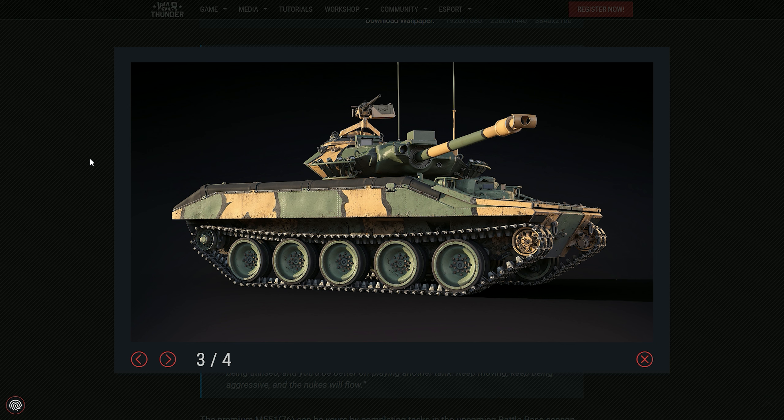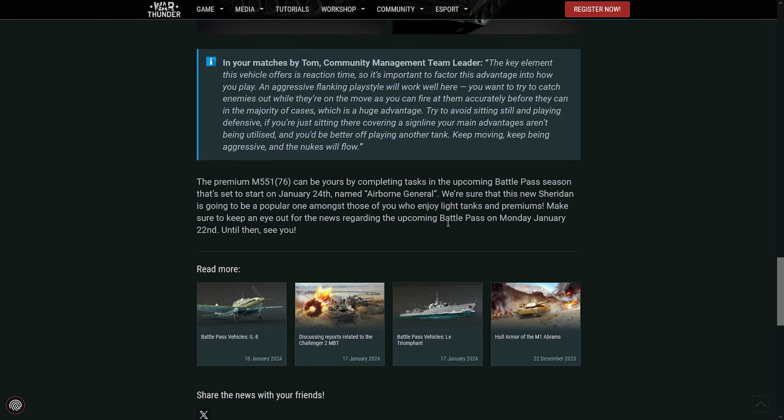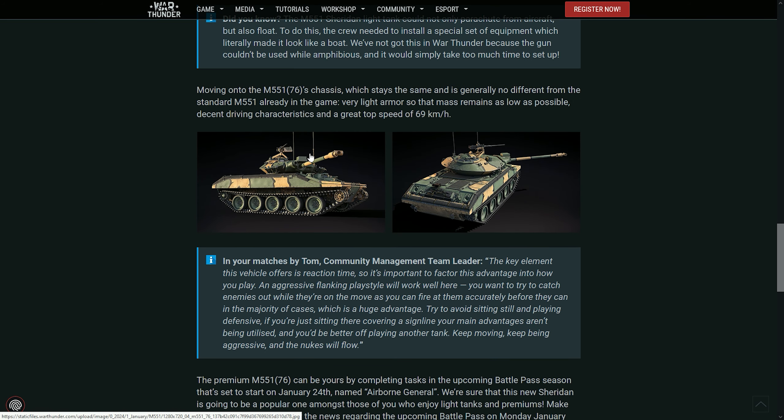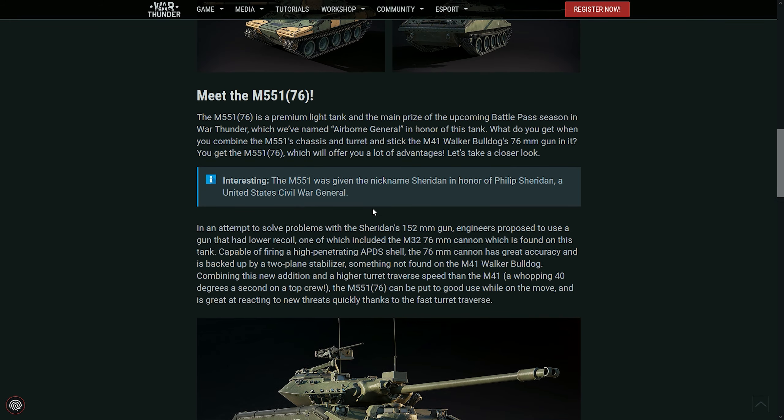The only thing that makes me wonder is what BR this thing will be, since it's using just APDS on the 76mm even though it has stabilization, and light armor. I think it's going to be a kind of a low BR tank — maybe like 6.7 or something like that. I don't think it's going to be higher than that, because the 76mm isn't the greatest gun ever if it doesn't have a heat round, unlike some Bulldog variants that do.